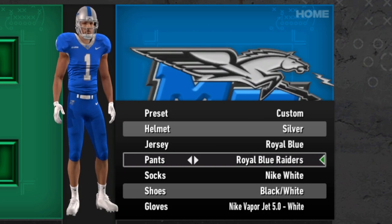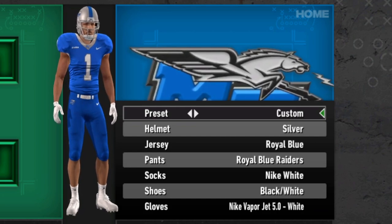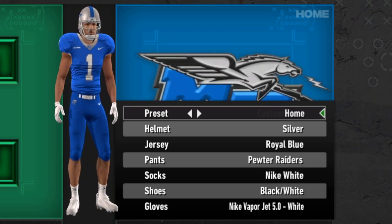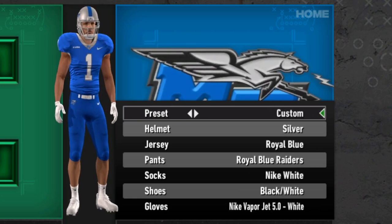The belt color changes a little bit as well. So with all the helmet and pants options, it leads to a lot of different alternates — all black, all blue, all white, big mix-ups. Throw some pewter in there — just a lot of different options available.